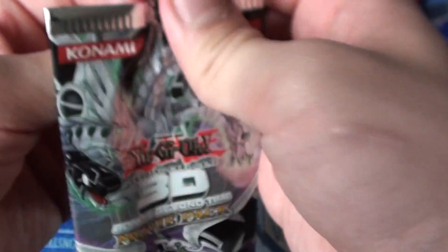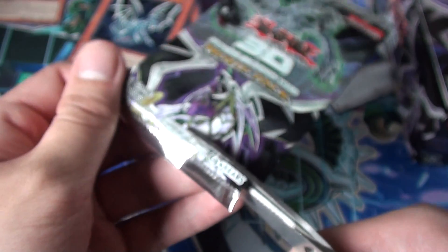Let's get started. So, Malefic Cyber End Dragon — this should be very easy to sort. Malefic Blue Eyes White Dragon, Malefic Parallel Gear, Junkarna, and Malefic World. I'm glad I got this. These are super difficult to open. Let me get some scissors. These are not like the new packs where you can just pull from the back and open it right away.